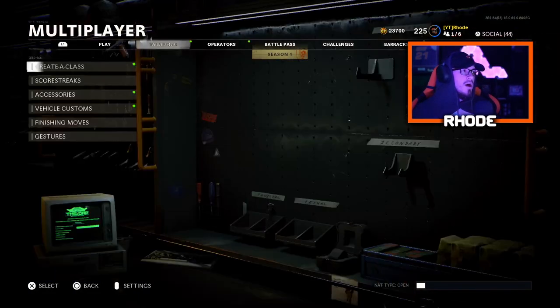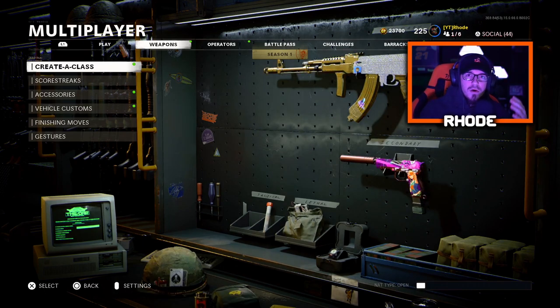The first method is to play with lower-skilled players. If you're in a party with lower-skilled friends, you'll get better lobbies because the game takes the average KD of the party and combines them, putting you in a lower lobby than you'd normally be in. That's just skill-based matchmaking trying to make things even and fair for everybody.